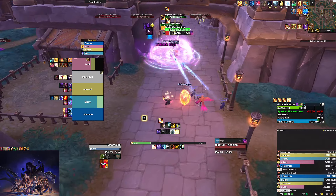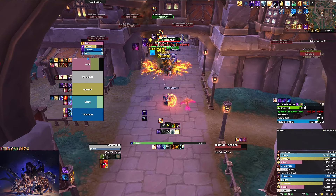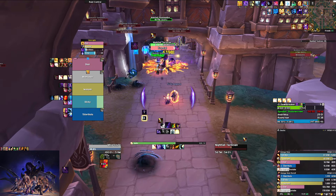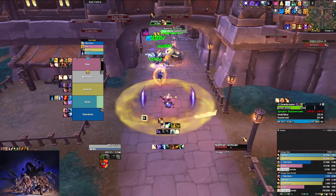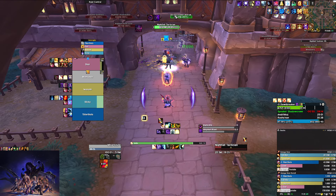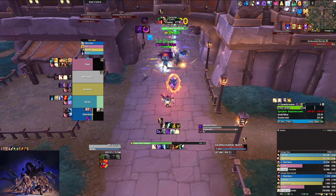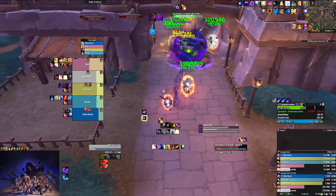Here we have more of the same mobs — a Tactician for frontals and a Shadow Mage to kick. The last mini boss does all abilities combined: a random-player dot that hits hard, and her unique ability is throwing an orb at a random player — same as the upcoming boss mechanic. You want to point it down the hallway so it goes as far as possible, then use defensives when it blows up.